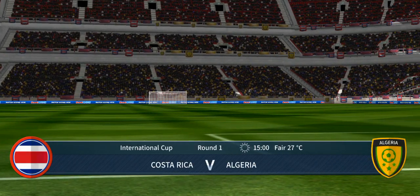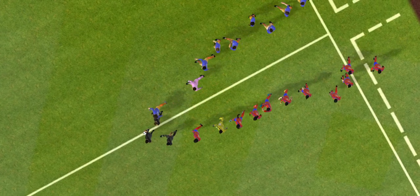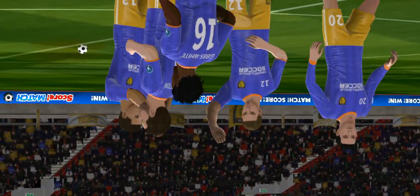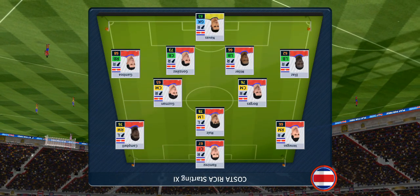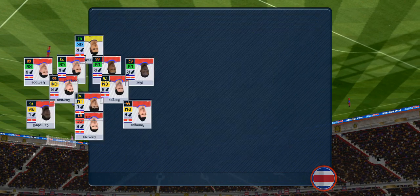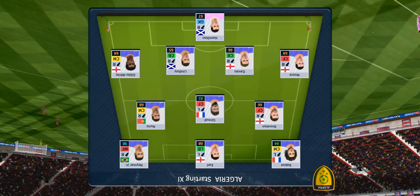Welcome to this cup game. Should be a close one, but neither team want to go out at this stage. Let's see how the teams line up today. They're going with five in midfield with a 4-5-1 setup. And this is the selection for the away side.